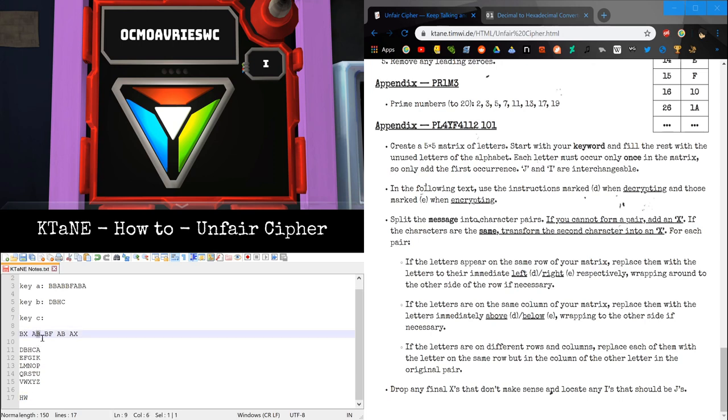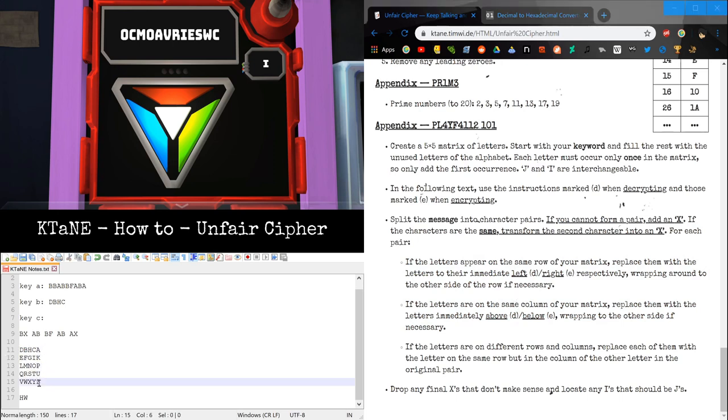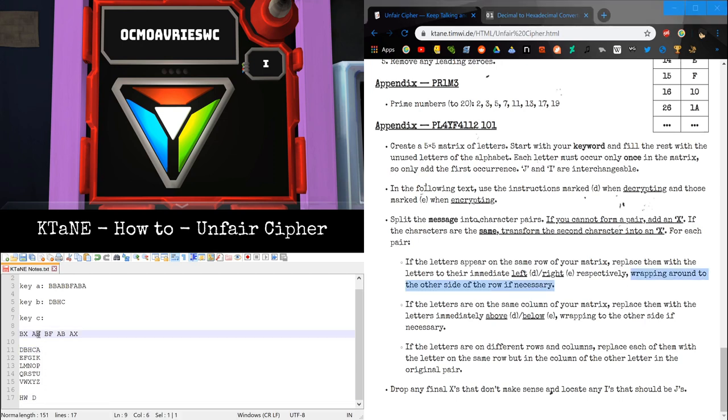Alpha is here, Bravo is here. If they're in the same row, since we're encoding we go to the right. The letter immediately to the right of Alpha — wrapping around — is Delta. And Bravo's immediate right is Hotel. Now Bravo and Hotel are in the same column. Since we're encoding, we go to the one directly below: Bravo encodes to Foxtrot, and Foxtrot encodes to Mike.